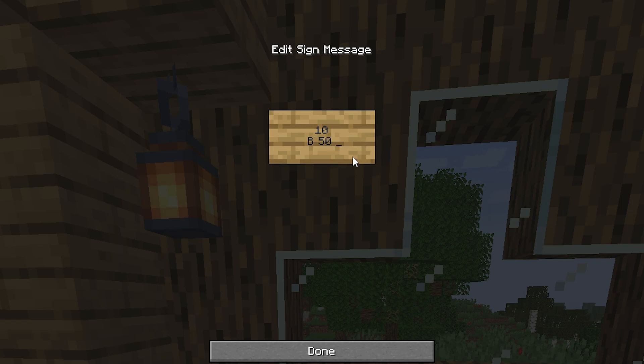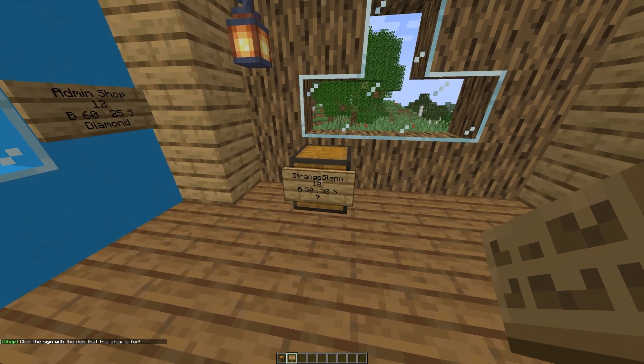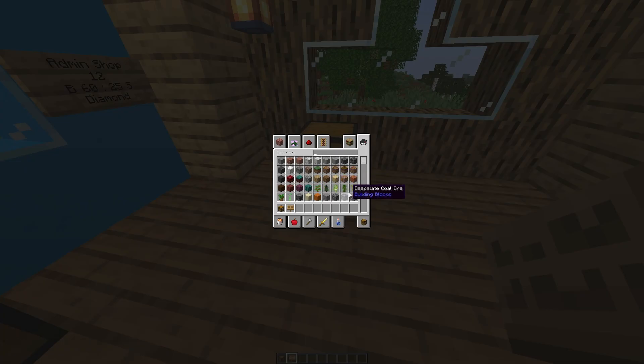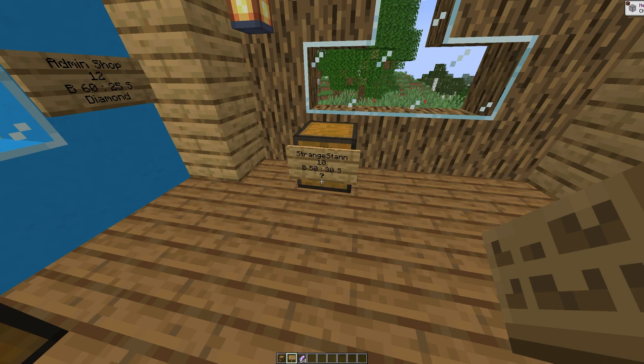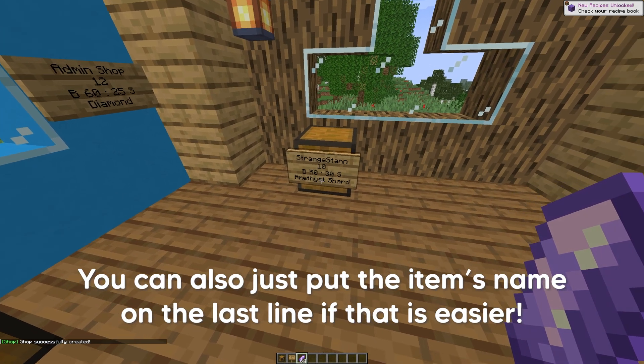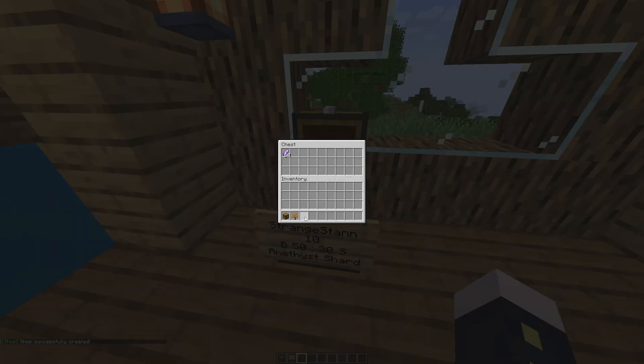Then do another space and then a colon, another space, and then put your sell price — so people can sell to the chest for let's say $30. Then put another space and then an S for sell. Then on the next line you can put the item you want to sell. If you're not sure yet, you can put a question mark. If we click done, as you can see the chest has been made — it's put in my name automatically and it's not sure what we're selling yet. However, if you get out an item — for example amethyst shards — and right-click on the sign, it changes the sign to amethyst shard. Then put the items in the chest.